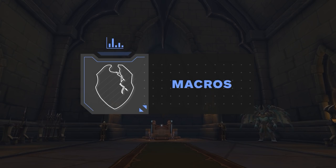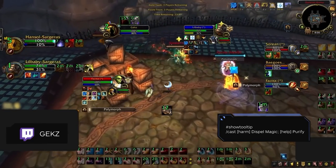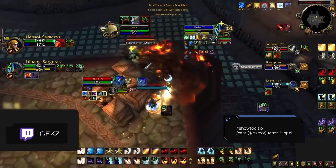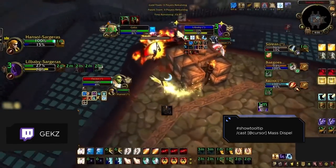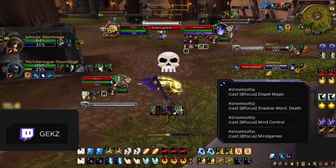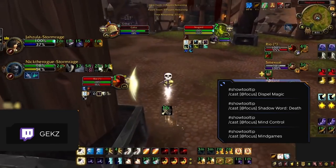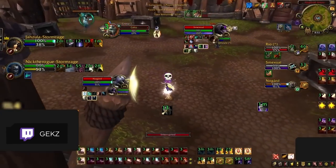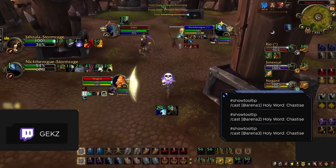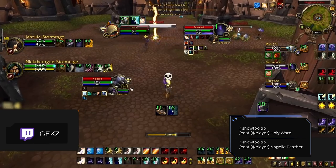Finally, let's look at some macros used by some of the best holy priests in the world. We highly recommend making a help-and-harm macro for your dispel — it will use Purify if you are targeting a friendly player, but will use Dispel Magic if targeting an enemy player. We also suggest making a cursor macro for your Mass Dispel, which will cause your MD to be cast wherever your mouse is currently located, circumventing the need to click the ground. Focus macros are an integral part of any PvP toolkit. We highly recommend making focus macros for many of your spells, including your dispel, Shadow Word: Death, Mind Control, and Mind Games. If you want to be as efficient as possible, make an Arena 1-2-3 macro for your Chastise, allowing you to use it on the correct target no matter who you are currently targeting. Lastly, if you are playing Holy Ward, it is incredibly useful to have a macro to always cast it on yourself by adding an @player command.